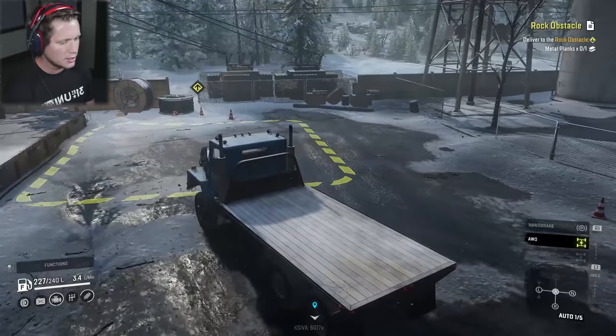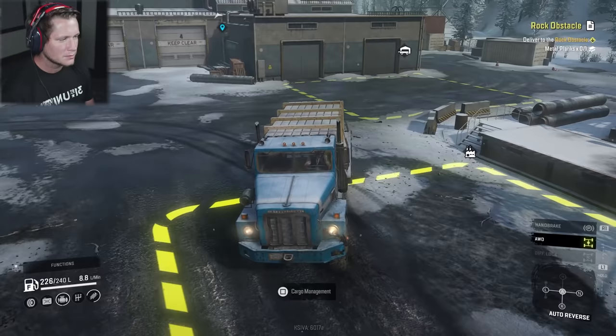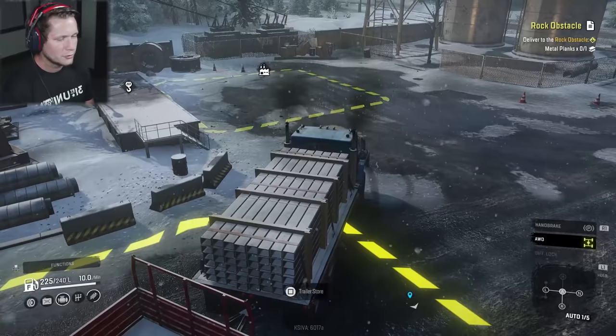So here we are. You know what, we're not going to be able to carry two metal planks, are we? I forgot it takes up two slots. Should we just buy a trailer? I'm down to buy a trailer. Is there a trailer store right here? Alright. Let's get a sideboard trailer. Forgot the metal takes up two slots — kind of a rookie move, but it's fine. We can just throw this in the trailer and then once we deliver it back to our home base, we can just sell it and get the money back.